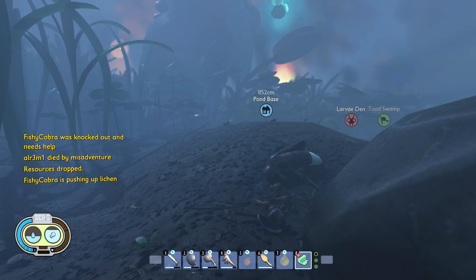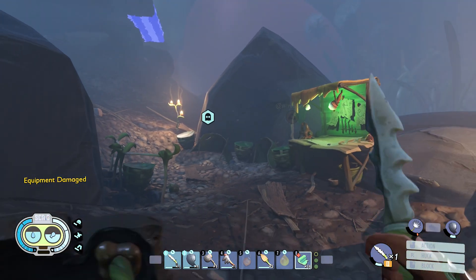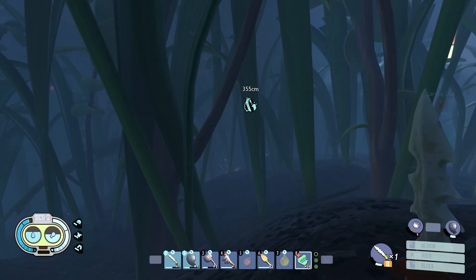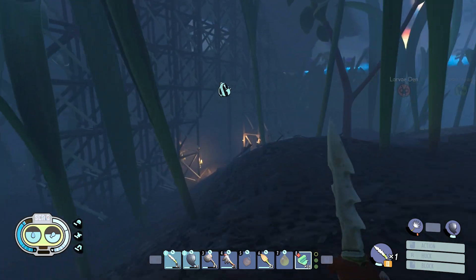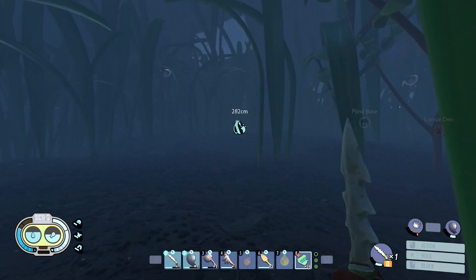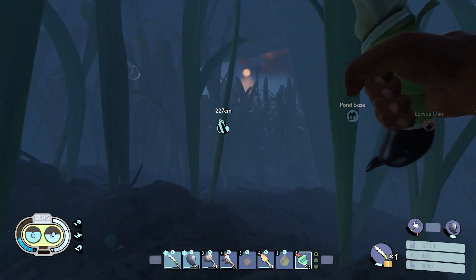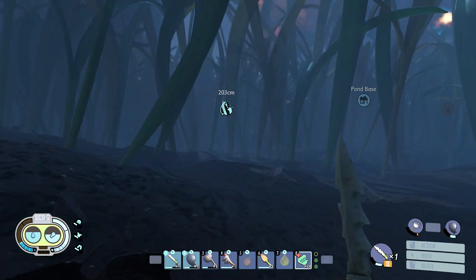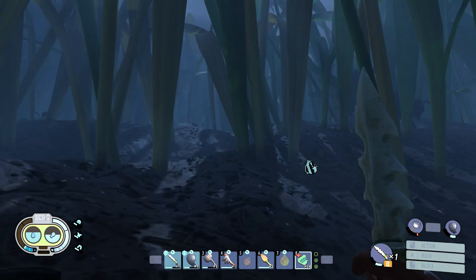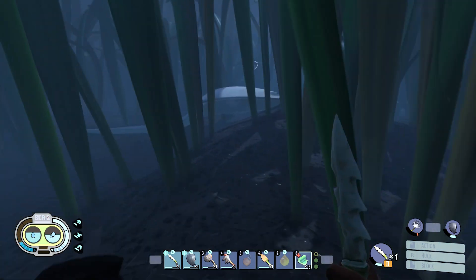We're getting closer. You said respawn at field station — I'll respawn back at our base out here, it's probably closer. The field station put me on top of the table, that's pretty close. If there's a field station nearby it'll send you to the nearest one, so that can be helpful. More mosquitoes — why are there so many?